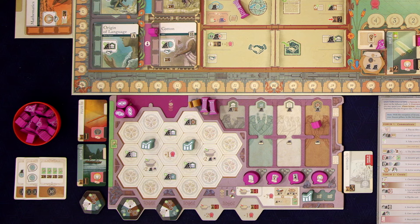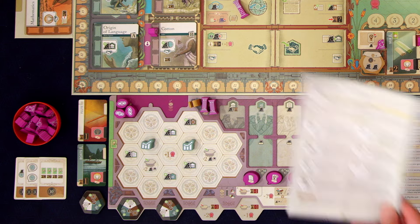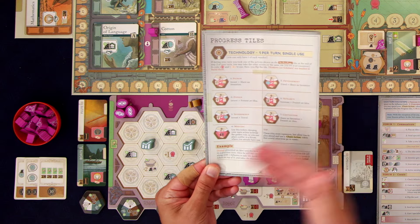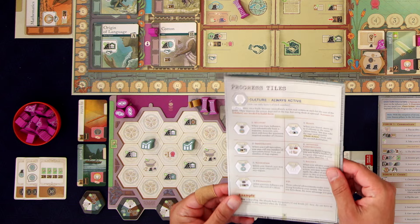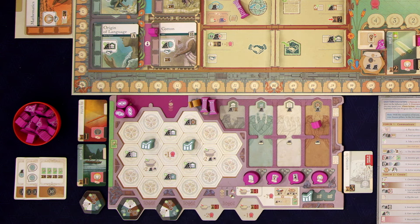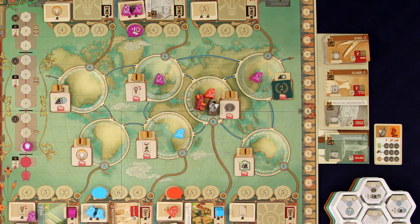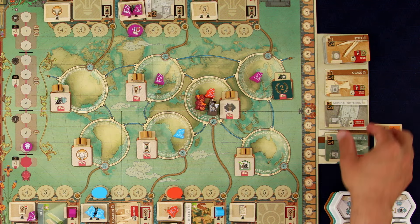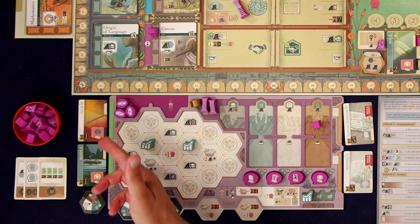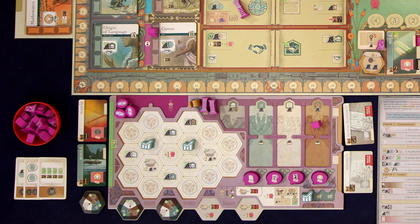Now we get to do phase three of each of our turns, which is we get to convert any of our aspiration tiles into actual tiles. Every player has their own personal player aid packet which goes through each of the seven tiles of every type and gives you a nice detailed breakdown of each one. We can use this to pick which progress tiles we want. I just noticed we forgot to refill our hand of ideas — you always get to have two ideas here sitting and waiting, ready to be presented. So we can pick from any of those on the display, including the top of the deck. I think I'll go for this musical notation.